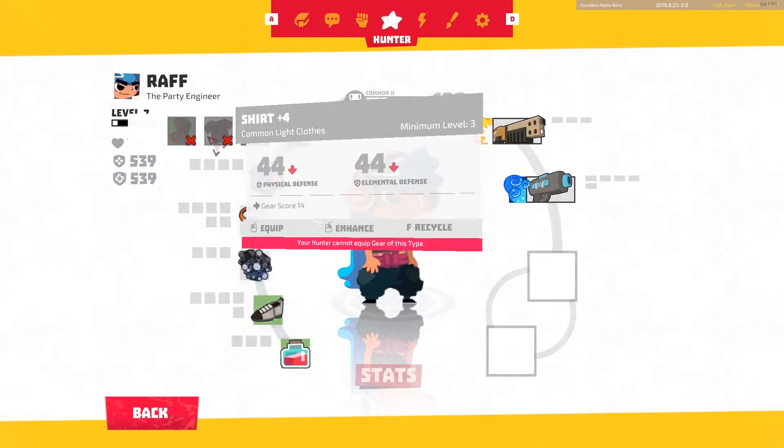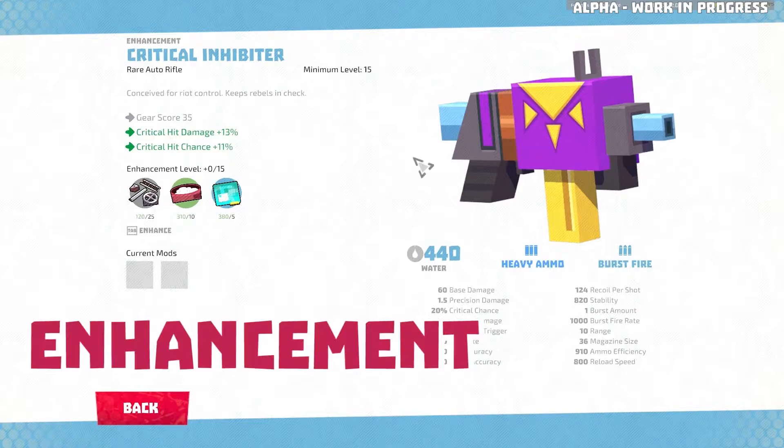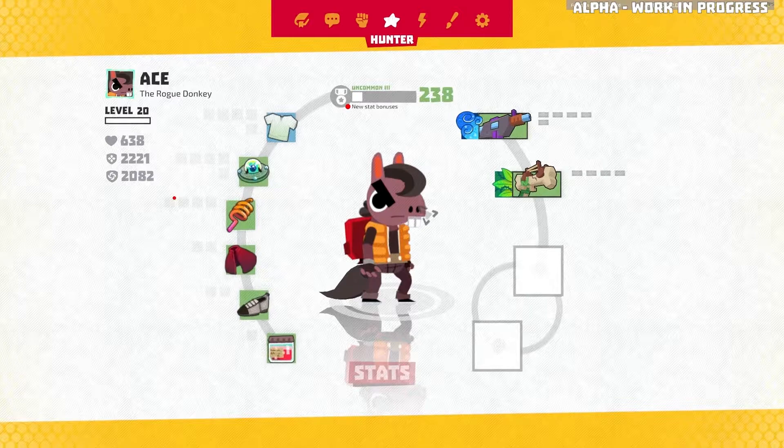We have a new take on the concept of gear score. There are ranks corresponding to the rarity of the item, such as common 1, common 2 and uncommon. Gear score itself gives you no benefits, but as you level up your gear score rank, you will get big bonuses and change the looks on your character and on the character's portrait border.